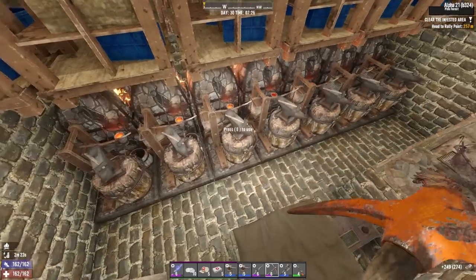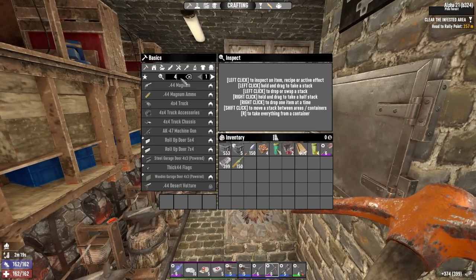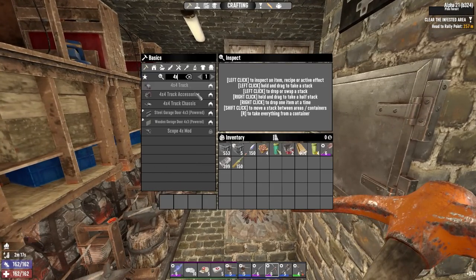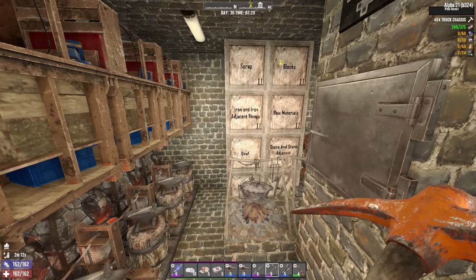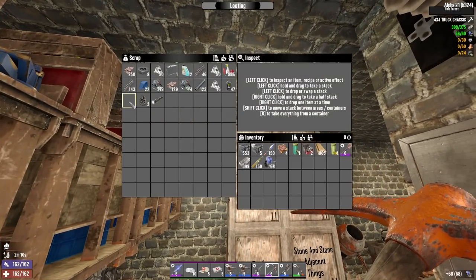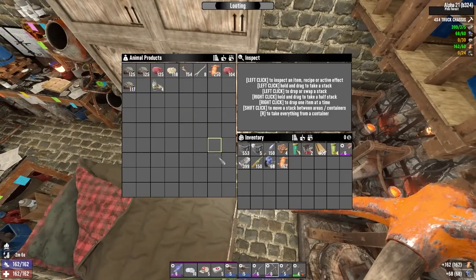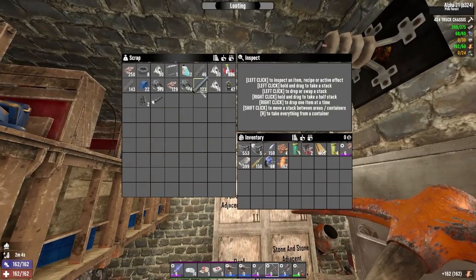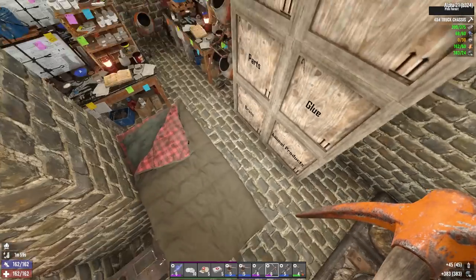How's the steel coming? Extremely well — that is enough steel. Let's get this 4x4 going and I'll let it craft while I do this other mission. Oh it only takes two minutes — I'll probably just wait then. 60 mechanical parts, bunch of leather, electrical parts, and duct tape. I don't think I have any crafted but I can get some.